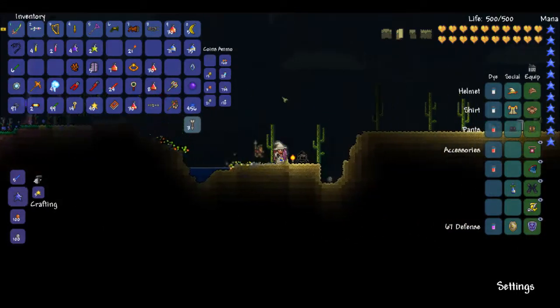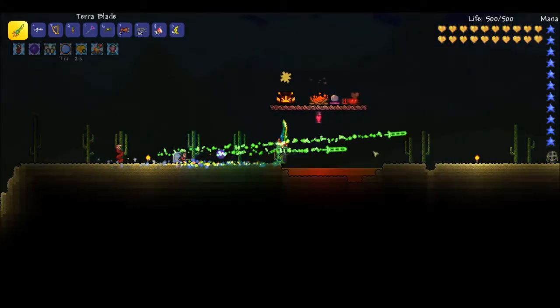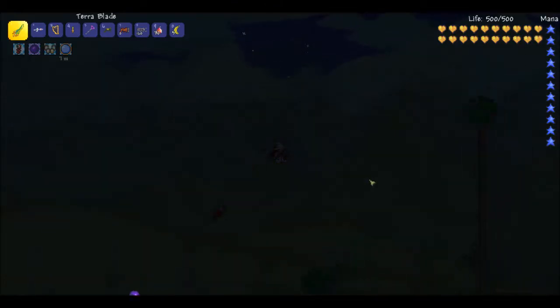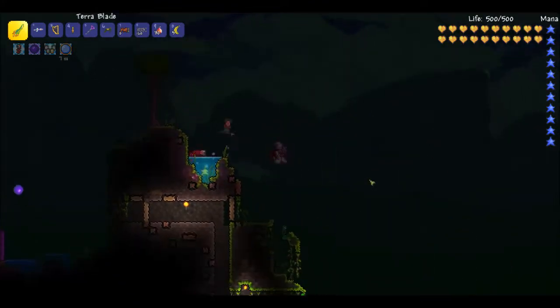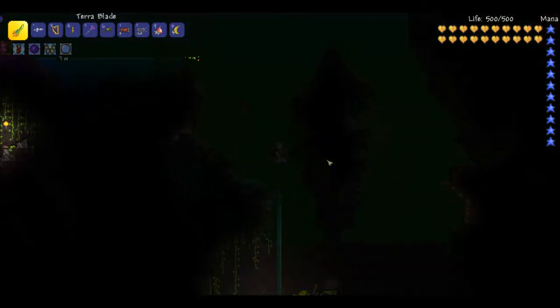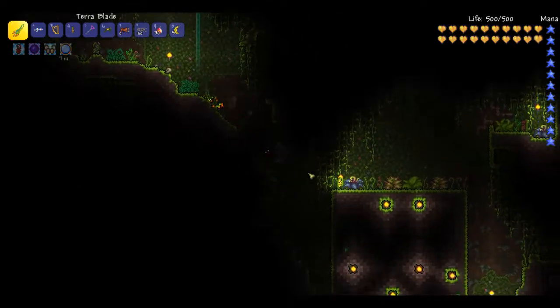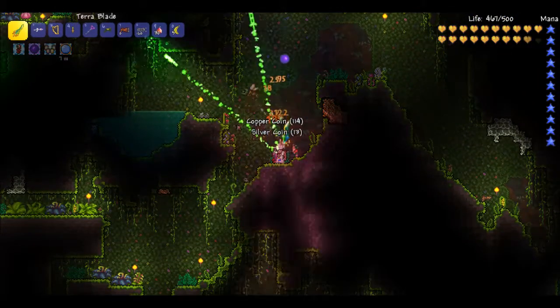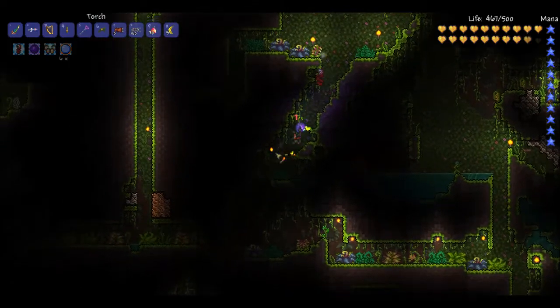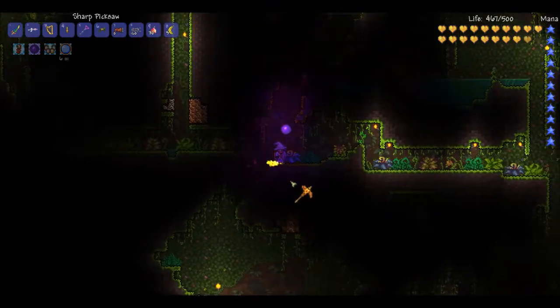I want to get rid of these stupid arrows because we don't have a pulse bow or anything special like that. So, to the jungle. Then we will get some chlorophyte and that'll help us get our next set. I'm not sure if I want to go specter or beetle — I think I'm going to go specter. Beetle's cool and all, but it's just not my style. I should have made a spelunker potion while I made potions last episode, but I didn't, so I guess we're stuck without it.